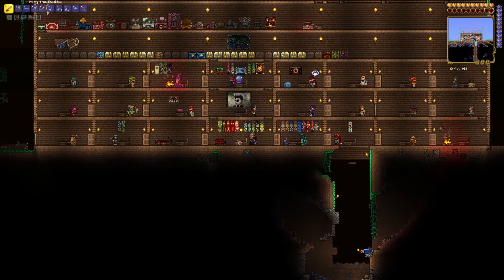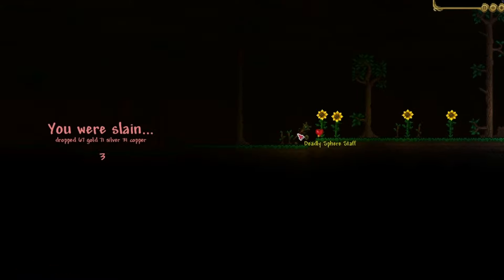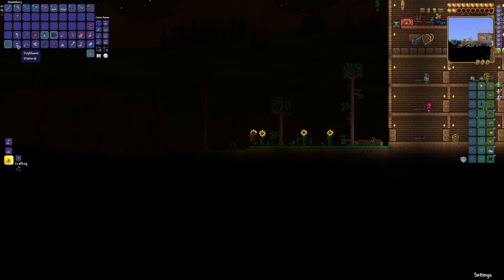So this is the Terra Blade. They changed this — it used to be a single sword that shoots out, and now it's like a wave thing. But this sword is going to help us with the rest of the solar eclipse because it does a decent amount of damage. Also, we got Master Ninja Gear, which is why I'm dashing around — we got that in the last video too. Solar eclipses also give us a lot of gold, so that'll be handy.